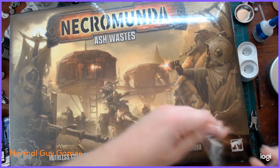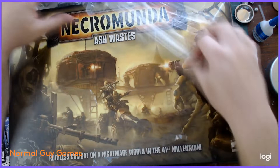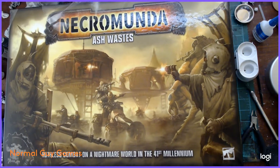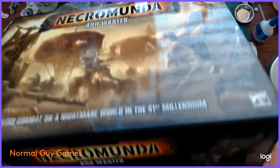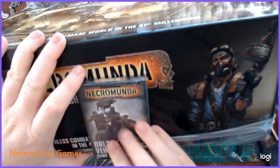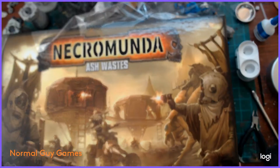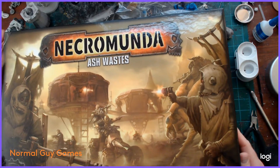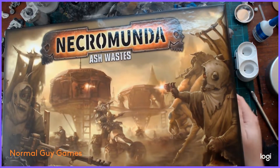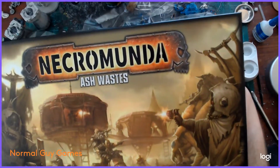If I didn't mute the audio to record over it, I would definitely have the plastic noises. In this particular release we're getting some terrain and some vehicles, but look at the size of this thing - it is massive. Just to give you a comparison, that's the card decks stood up. This is actually bigger than the Dark Uprising box. This is the first time we're seeing the Ashwaste in this particular iteration of Necromunda.